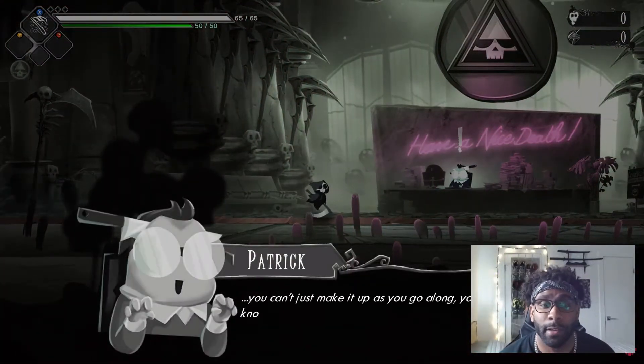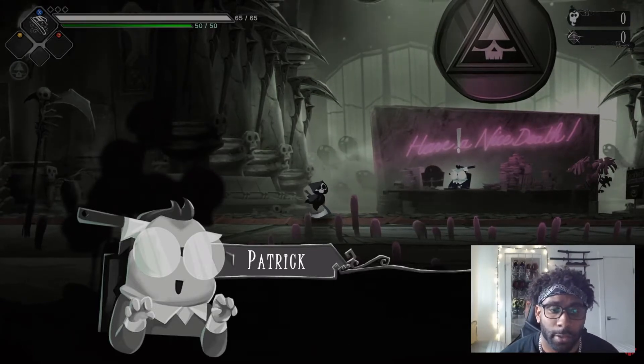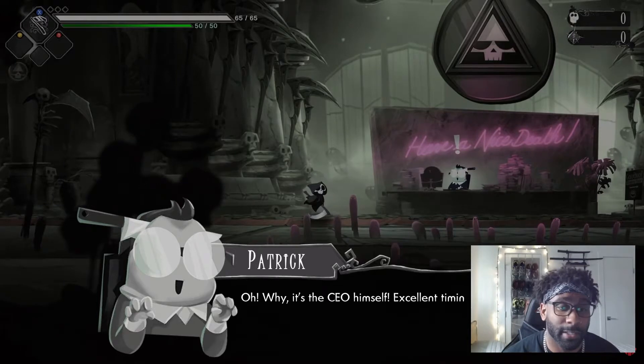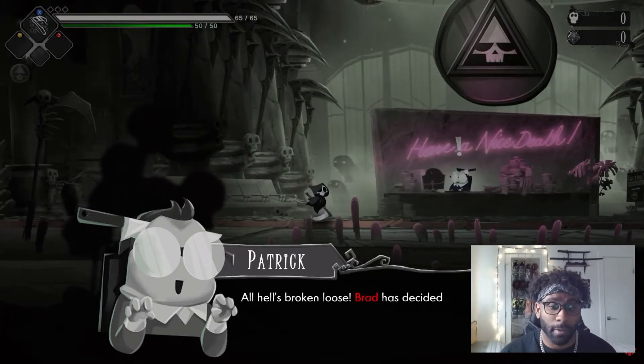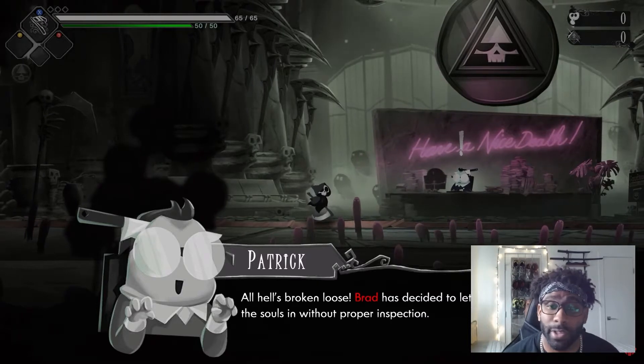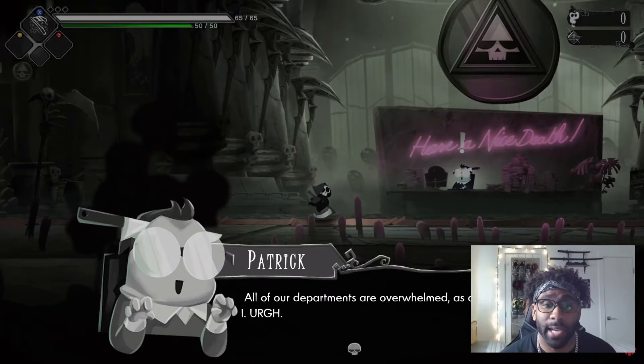We come out of the elevator looking all sharp — love the animations. The art style is one of the biggest things that drew me in. Got Patrick with a knife in his head — character design is amazing in this. All hell is broken loose. The CEO has that whole business vibe — really interesting combination of death and business.